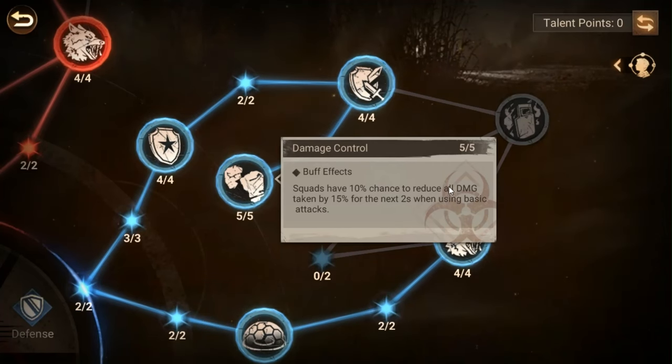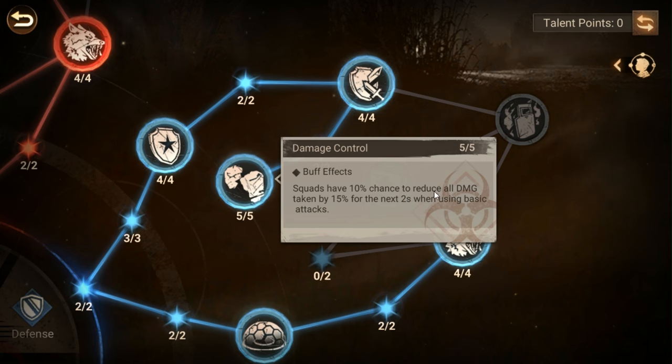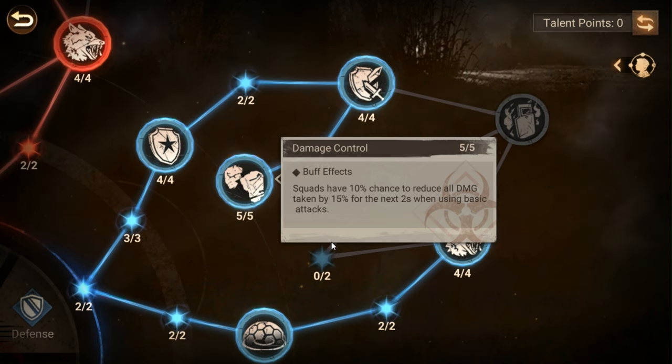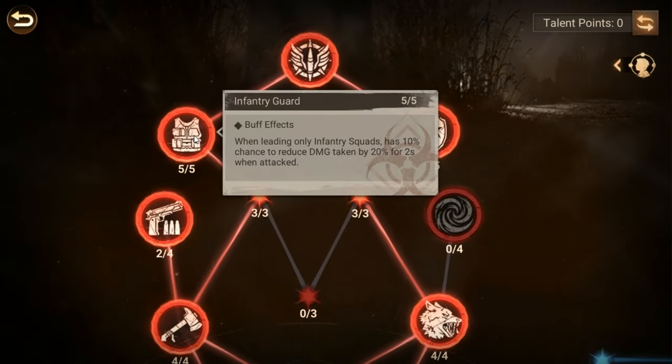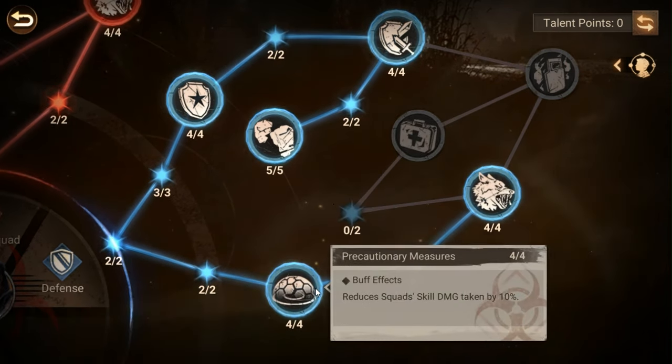This is a bit iffy for a lot of people, primarily because there's actually a better one on the infantry tree. But when squads have a 10 percent chance to reduce all damage taken by 15 percent for the next two seconds when using basic attacks — that's one in ten chance of a two-second damage reduction buff — personally I love it. There's no timer on it, so I would take this one if you have the points. It does stack with the infantry one, so you can have a reduction of 20 on top of the 15.